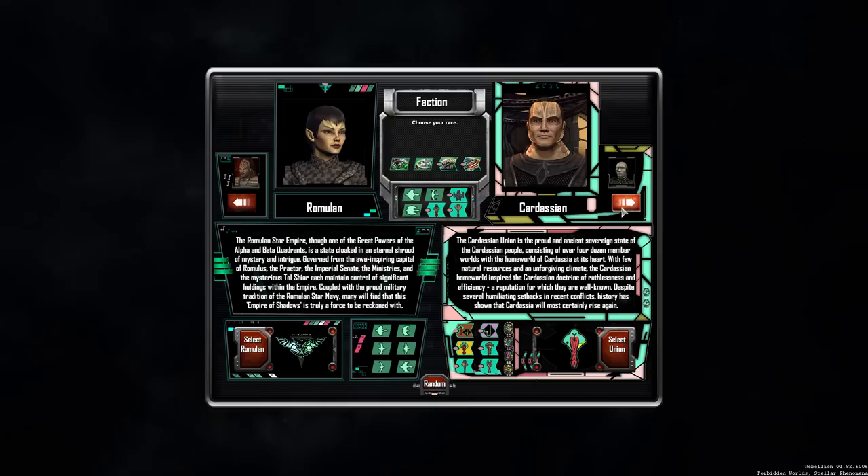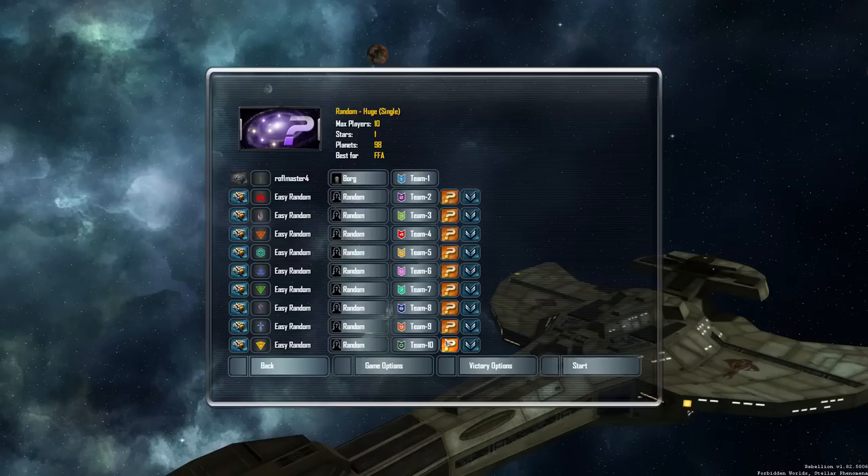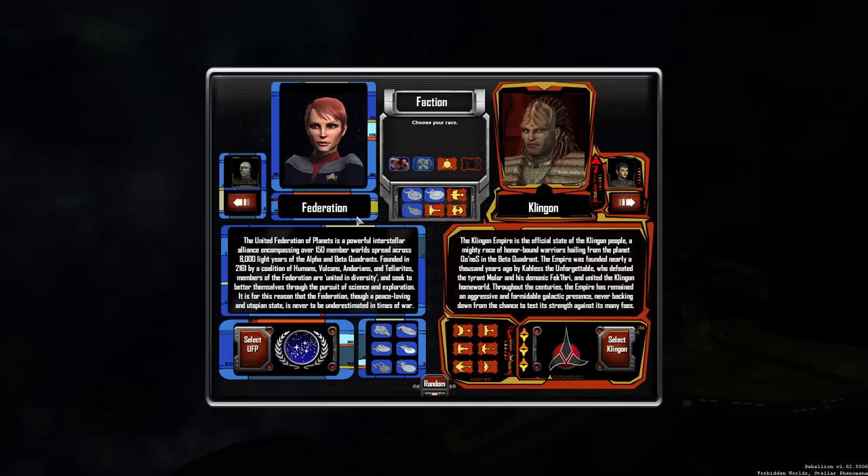Capital victory only. From the factions you can choose from, you can choose from the Federation, Klingon, Romulans, and the Borg. Now, in my last let's play, I played as the Borg, and my last let's play with Star Trek Armada 3 was, I think, 1.0 or 2.0 of the mod. The Borg were really overpowered, but since they reworked the Borg, I'm going to play as the Borg again. Borg are freaking awesome.